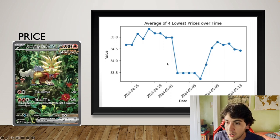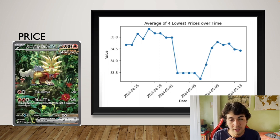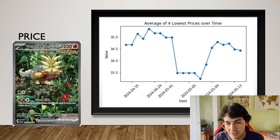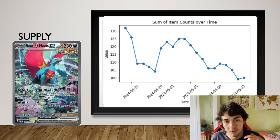How did price react? Price was pretty stable — significantly stable around 35 euros, which is the average of the four lowest listings. What is really important and the main focus of this video is: as soon as sellers who have multiple cards listed are gone, that's when the supply is depleted and prices usually tend to move higher.